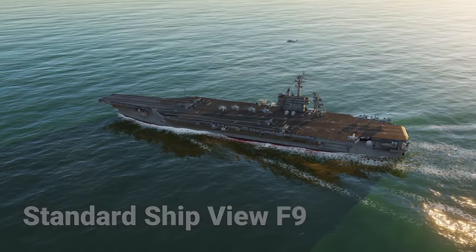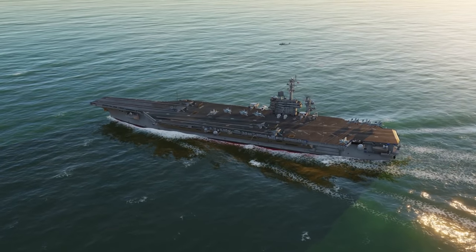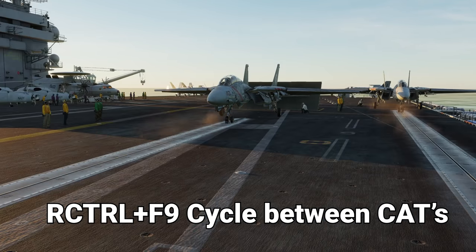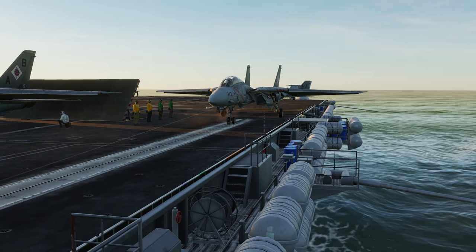Let's talk about views. F9 is the default key to get the standard ship view — you need to be in this view first for the next key commands to work. If you hit Right Control+F9, it cycles between all of the catapults, and you can use the zoom and move your mouse around to get some outstanding shots.